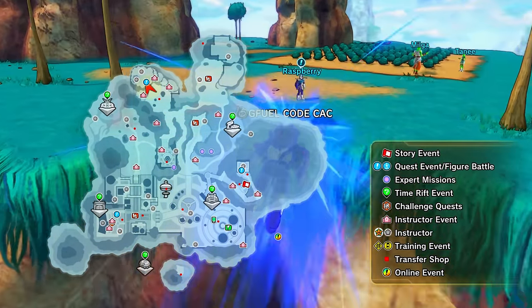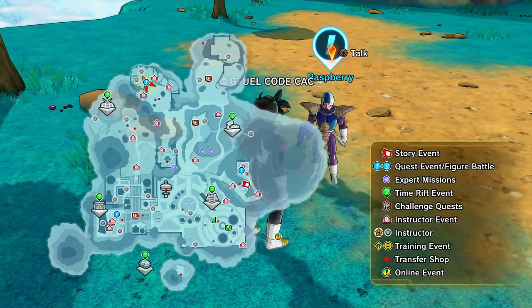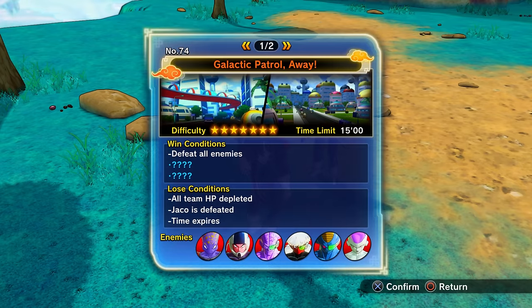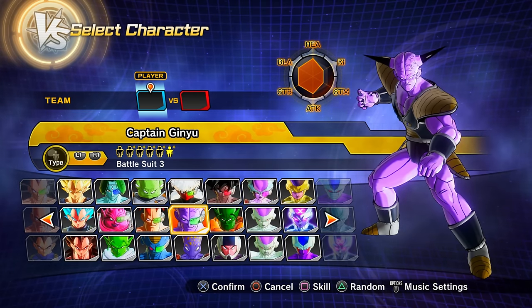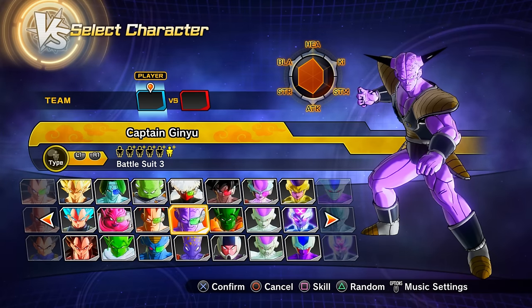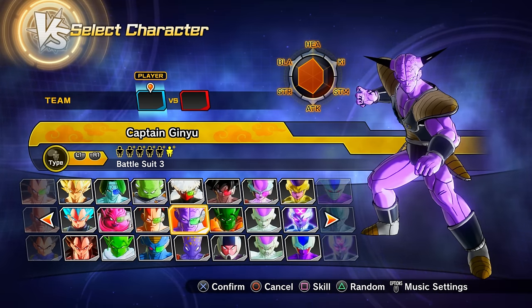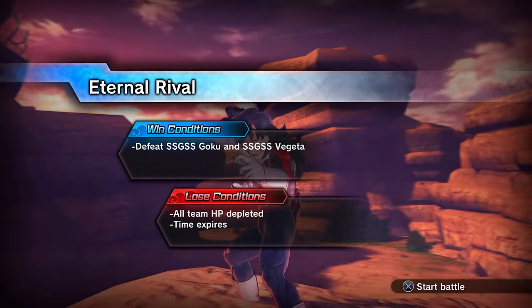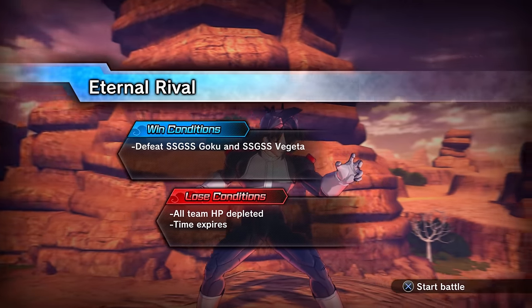To unlock parallel quest 74, talk to Raspberry in Conton City — he's around the Namekian area. If he's not there, clear previous PQs, level up, or progress through the story mode. Clearing PQ 74 gets you preset 6 of Captain Ginyu.